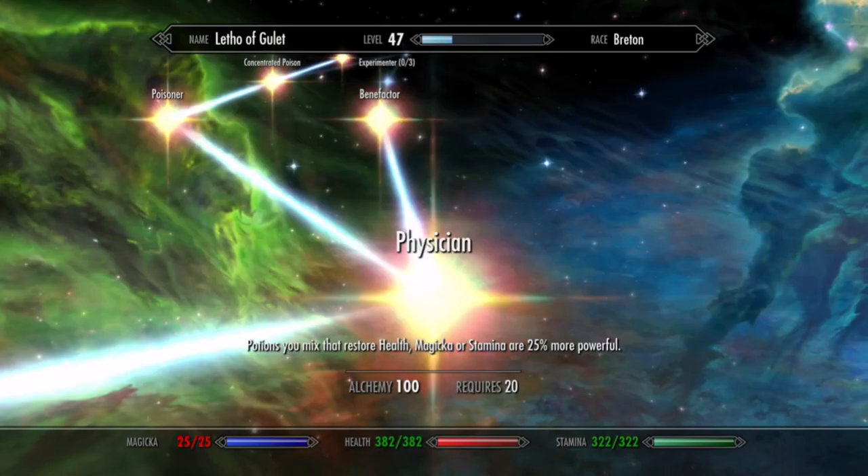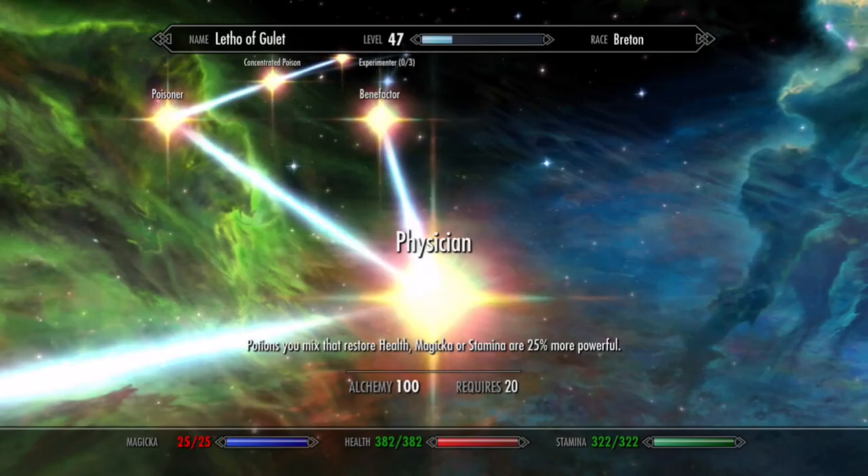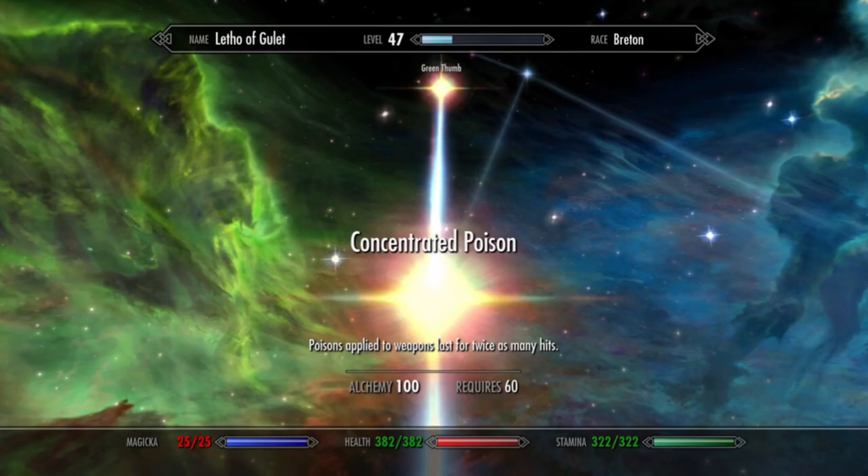Under the alchemy tree, all five ranks of Alchemist should be taken, plus Physician, Benefactor, Poisoner, and Concentrated Poison to maximize the effectiveness of all your potions and poisons. Additionally, the Green Thumb perk will help you to further boost your ingredients stockpile.